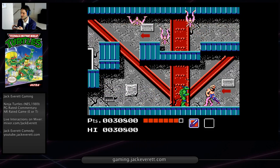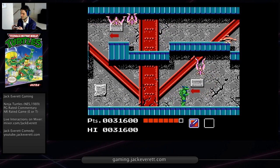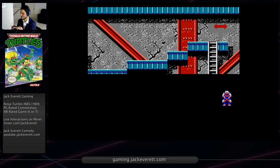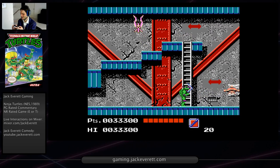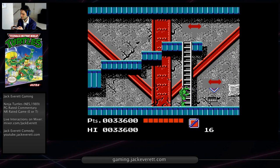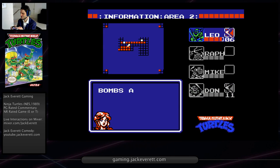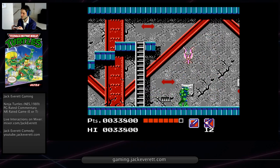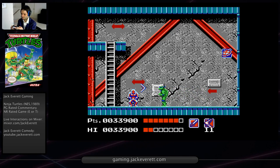For certain enemies, there's just no point in fighting them - we can just walk past those guys. I'll use Don for this since he does them in two hits. We were lucky to get these boomerangs on Don. I'm going to swap them out to Leo and put half of these boomerangs on Leo so that he'll have boomerangs as well. Since I use Leo as my primary character, it's very helpful to have the boomerangs. They do as much damage as Don's bow but they have a longer range.